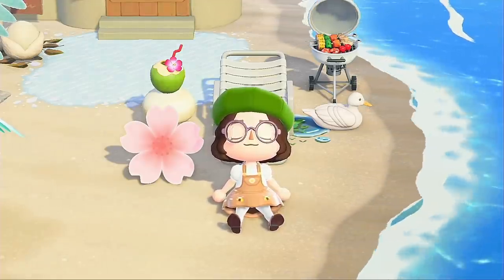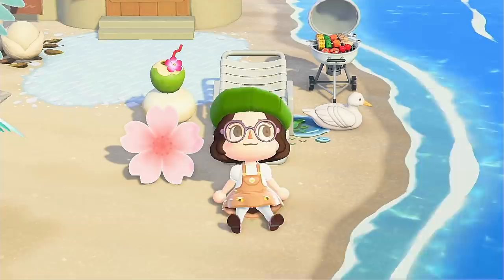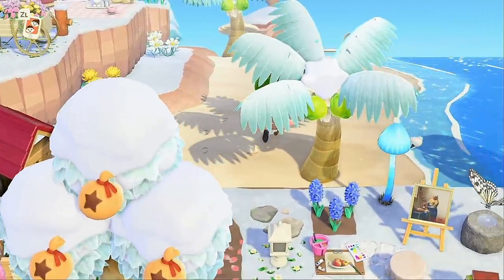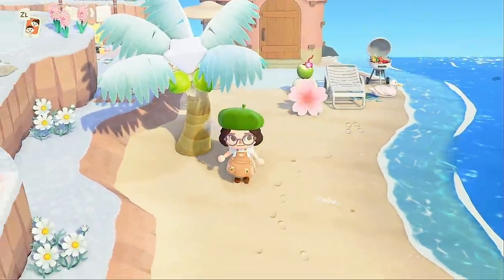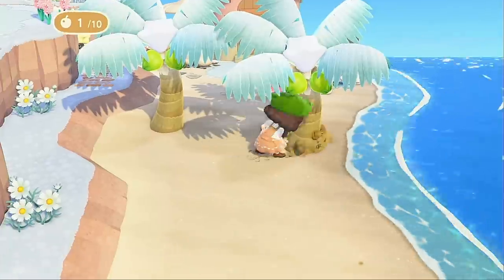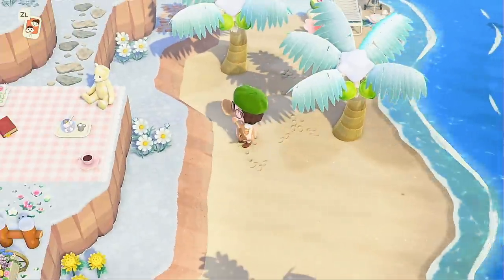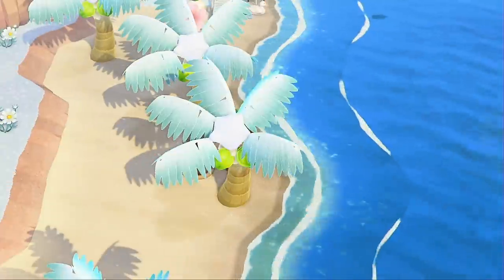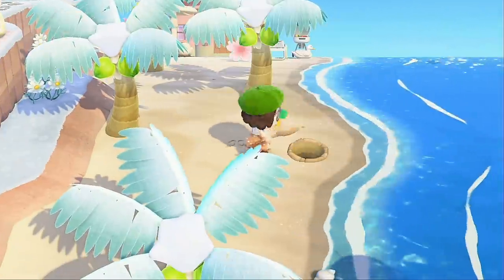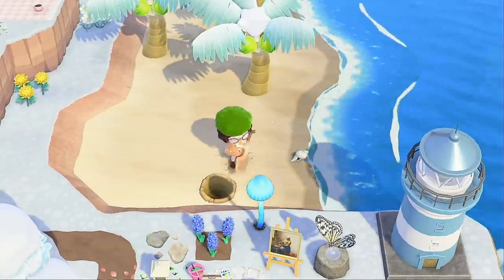There are a couple of spots on my island that I just have not liked and haven't known what to do with, so that's what we're gonna be doing. The first area is here by Marcy's house. I did decorate Marcy's house in a previous live stream and this is what it looks like. Her house area is fine but I just have this long awkward strip of sand on the beach — I decided to do like a little canopy of palm trees or coconut trees or whatever.